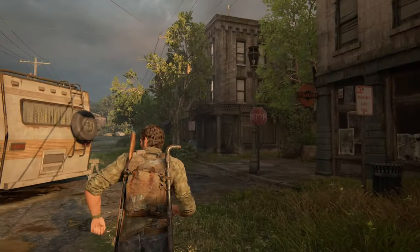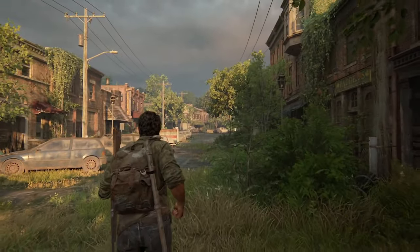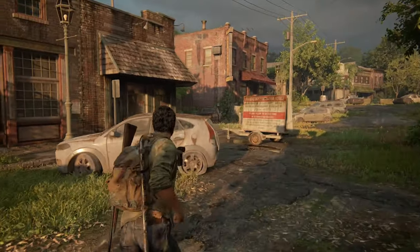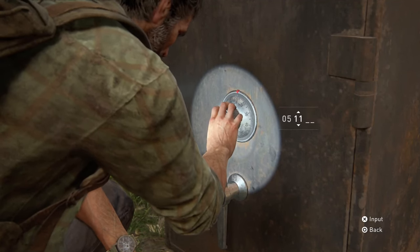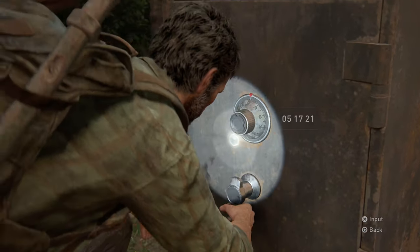After picking up Bill's note, head past that RV and towards that red and white sign, then head back towards that pickup truck. The safe location is literally right behind the truck. The safe code is going to be 051721. Now that you have that code, you can just open it up and take the goodies out.